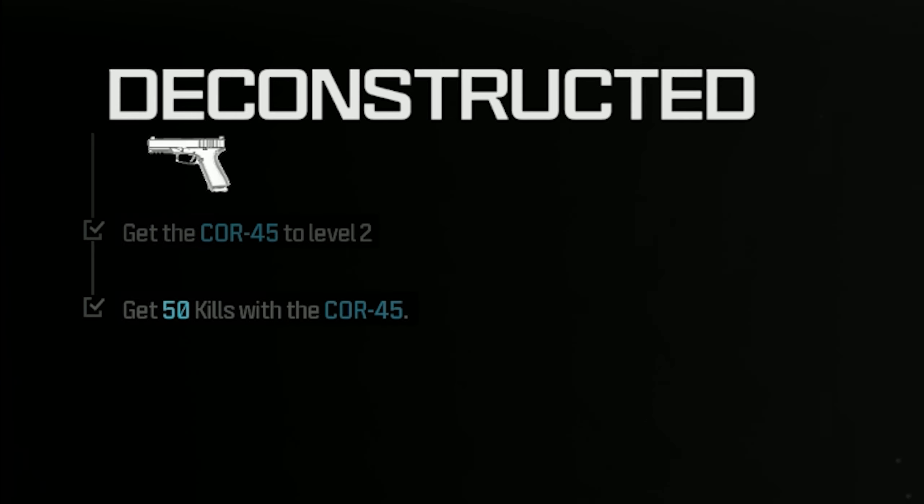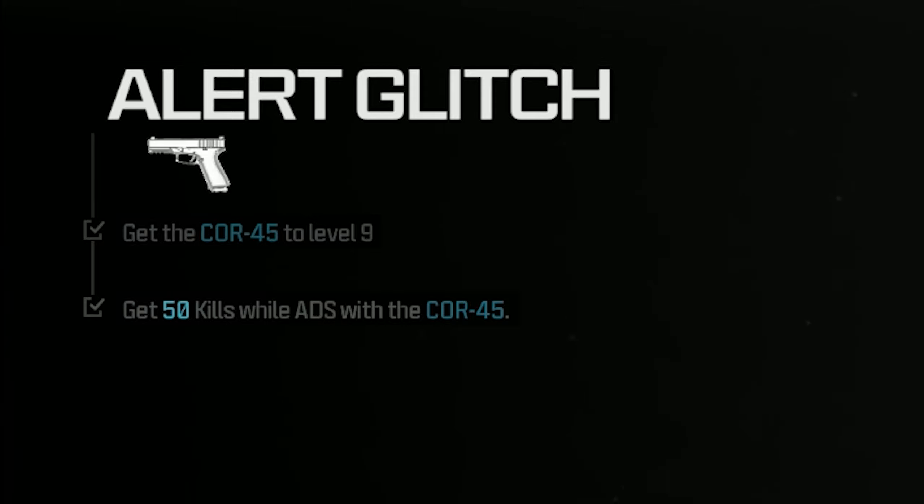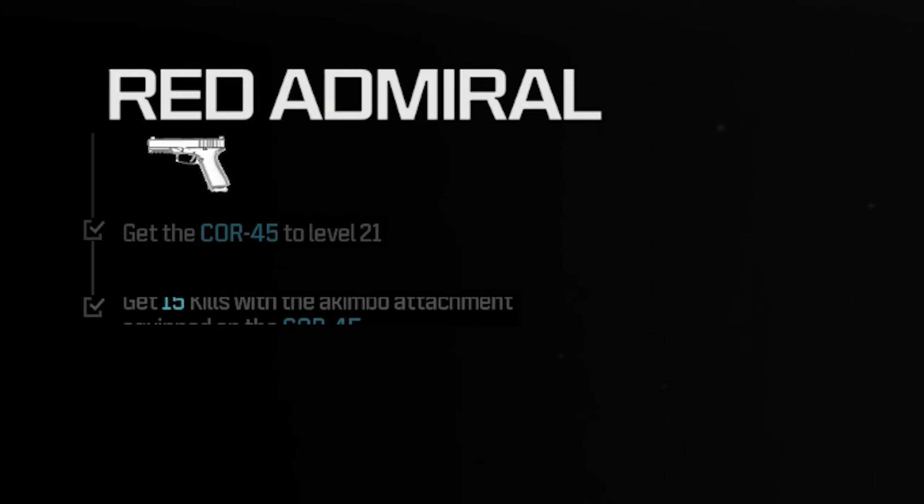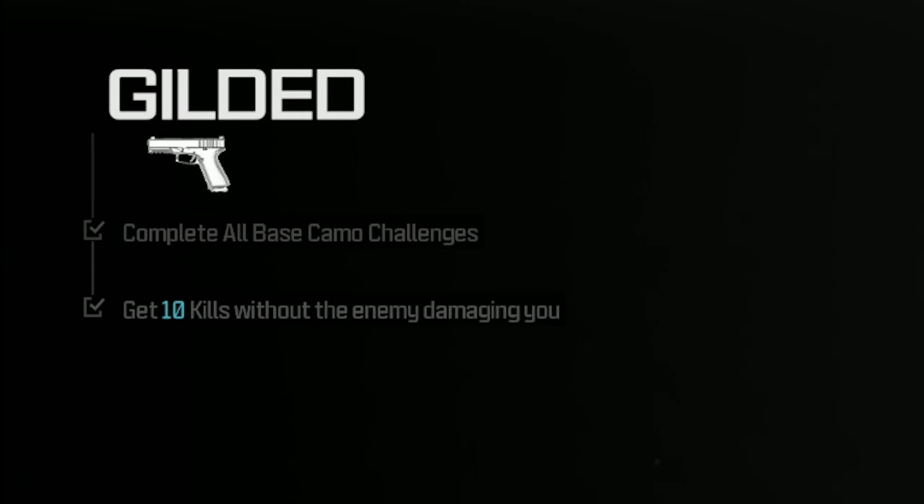Here are the camo challenges for the pistols. Of course we're on a new weapon, so there are going to be new challenges. Starting off: 50 kills like every other gun, 50 kills while aiming down sights, 10 kills while moving, and then 15 kills akimbo. And finally for our gold challenge, 10 kills without the enemy damaging us — so like clean kills. The pistols have been good man, a lot of fun. Pretty easy except one.